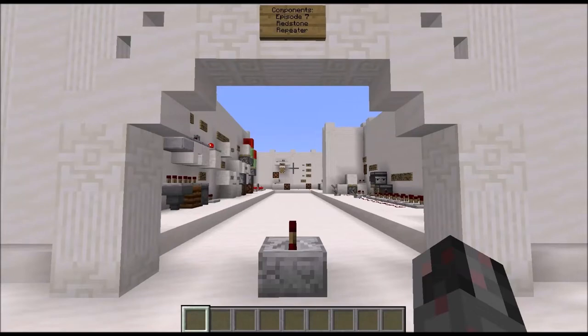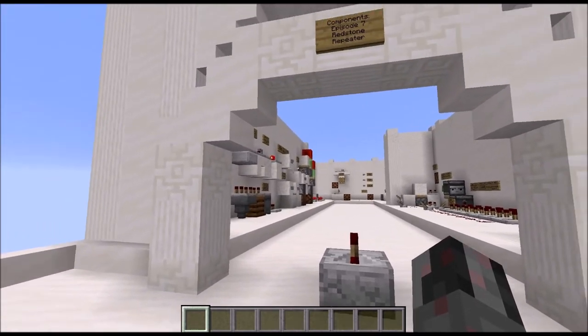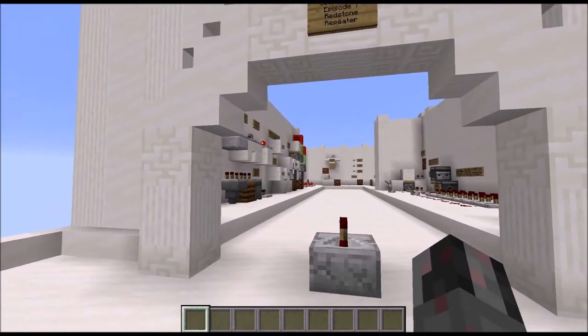Hello everybody! My name is Walter and this is the seventh episode of my milestone component series. In this episode I will talk about the Redstone Repeater. I will start with some general information about the block, then continue with the details of how it works, and finally give you a couple of examples of what it is usually used for. That should be enough of a prologue, so let's get straight to the general information.